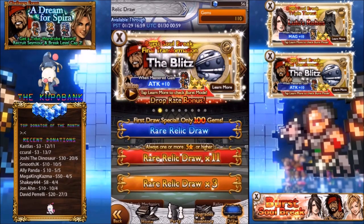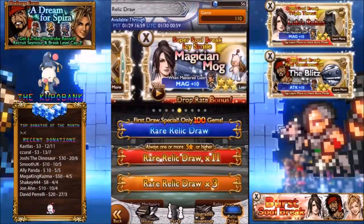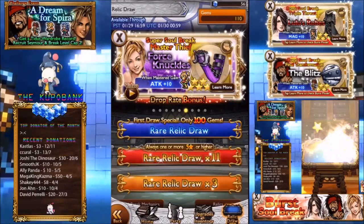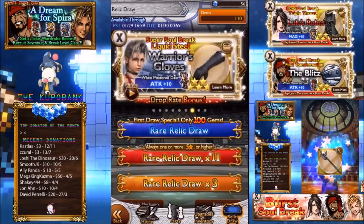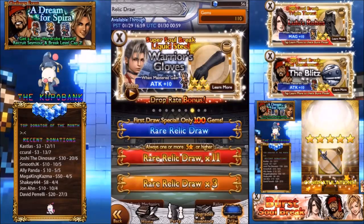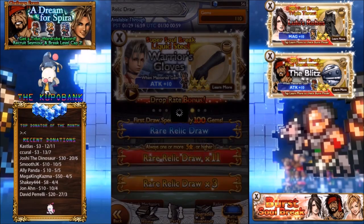I forgot to mention — I did a 5 Mithril draw yesterday and got Kamari's Twin Lance. Pretty stoked about that; wasn't the best relic out of that pool but definitely a really nice one. I'll put it on the side if I remember — probably won't knowing my memory, but maybe I will.